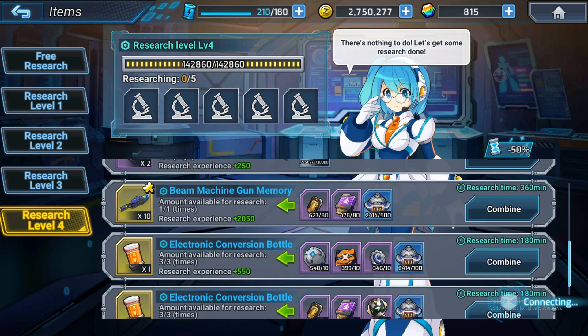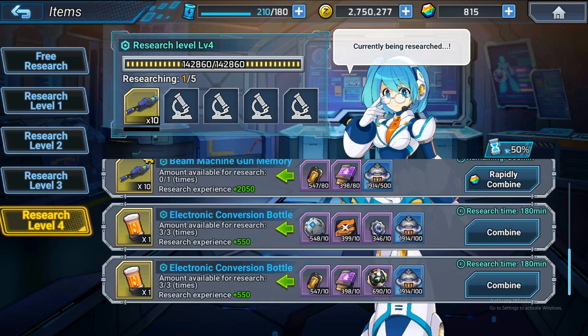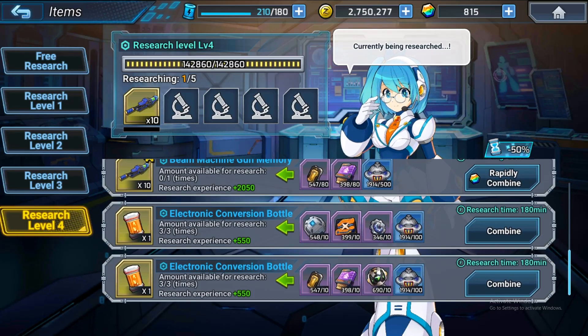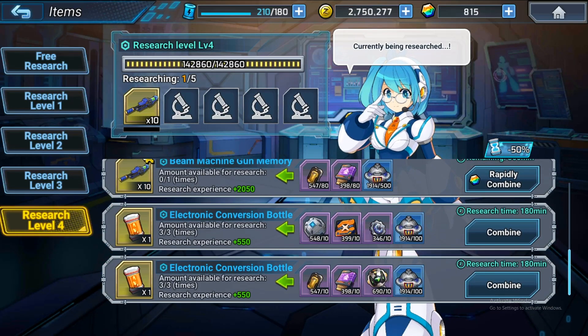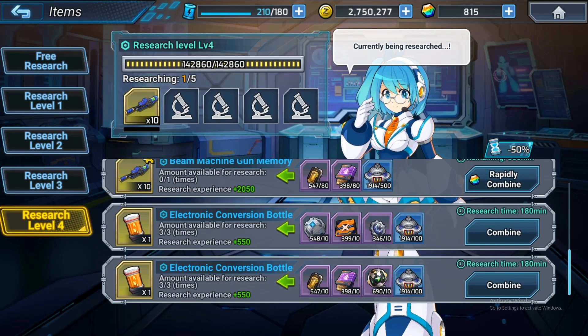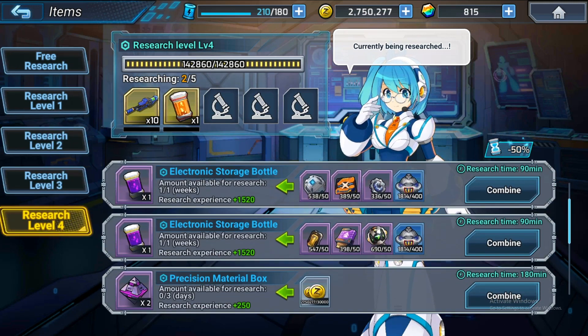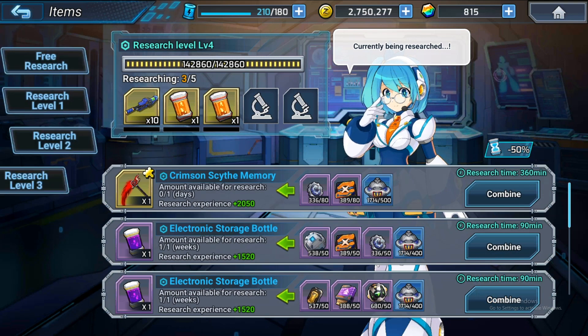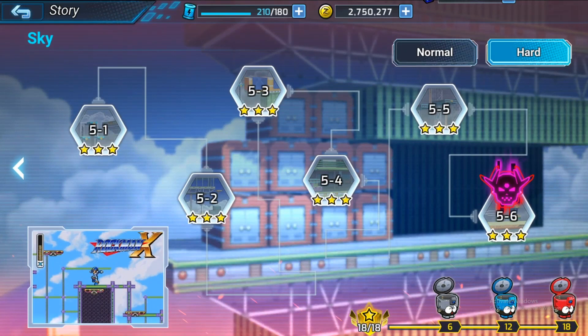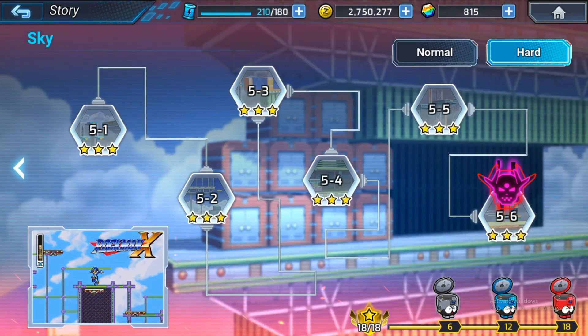I'm going to research the beam machine gun. It uses 80 precision batteries and a precision amplifier. For the electronic conversion bottle, it uses different precision materials. You can find these materials from the heart level stages, from stages 5-1 to 5-6.